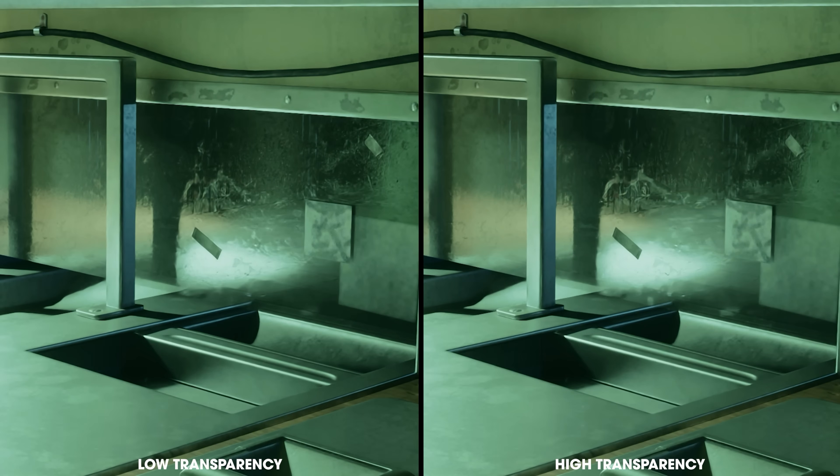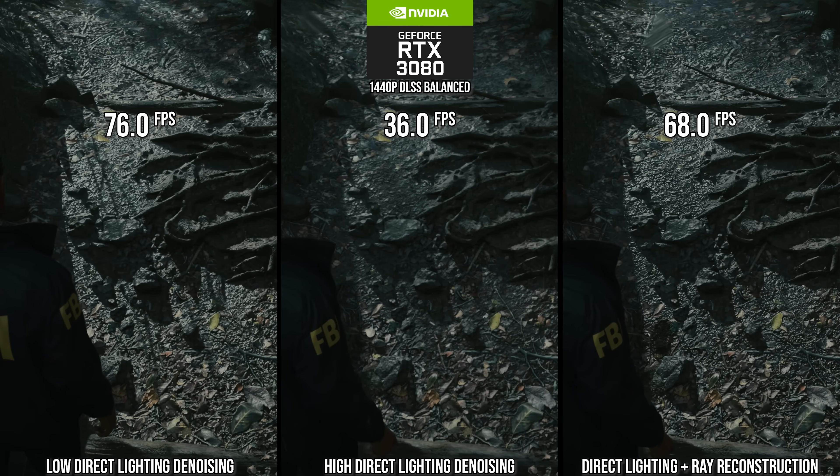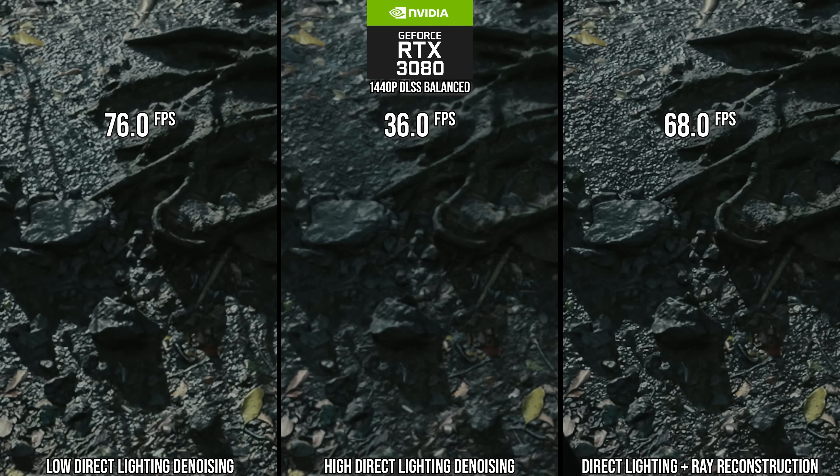For direct lighting, you only have an on and off switch, but there is control of its denoising. Here are the three denoisers for direct lighting — they all look kind of different and it's hard to say which one is most accurate without a ground truth example. So it's a matter of taste, but the most important thing to notice is that performance is very different between them.